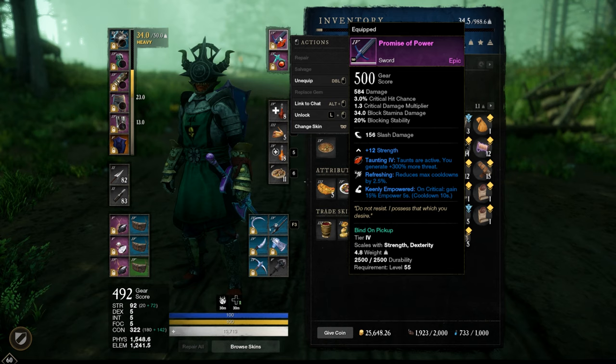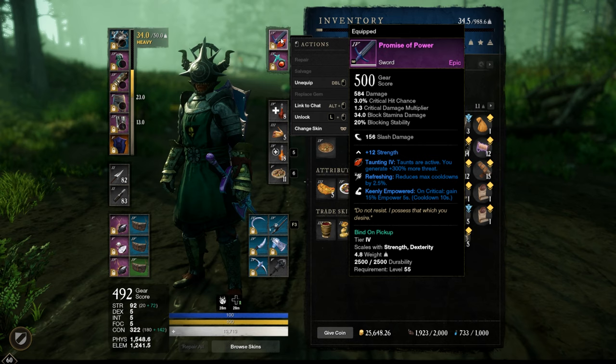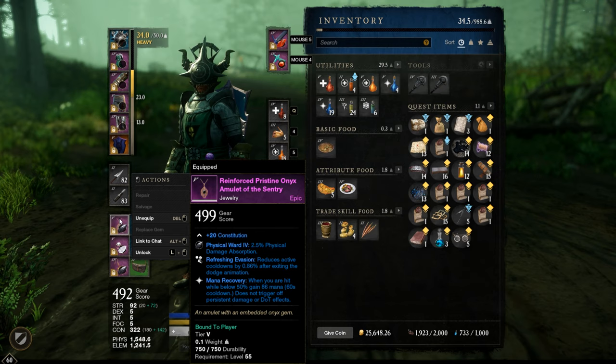On the back bar, just a hatchet with a Carnelian gem — a Carnelian 5, so 300 percent more threat or aggro. This one is just a tier 3, not really needed at tier 5 here. Then on the jewelry, full constitution.